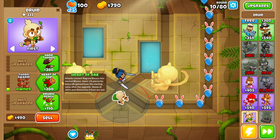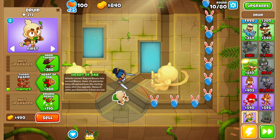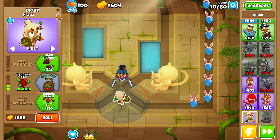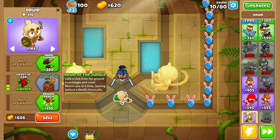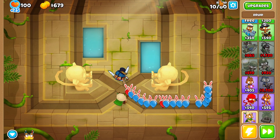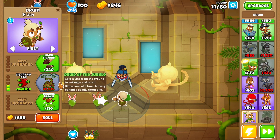I'll highly advise you to go for a 0-3-0 Druid as soon as possible, because it's one of the best out there — honestly one of the best — because it has full map coverage. The entire map. The moment I click Druid of the Jungle, the vines literally go up from anywhere across the whole map, so it makes the game really easy.